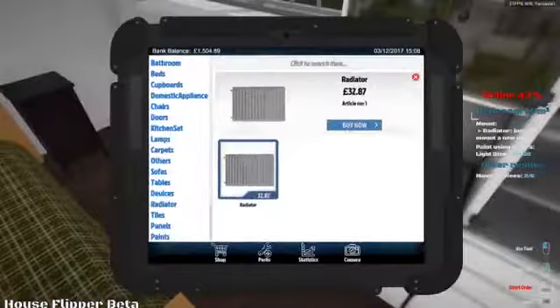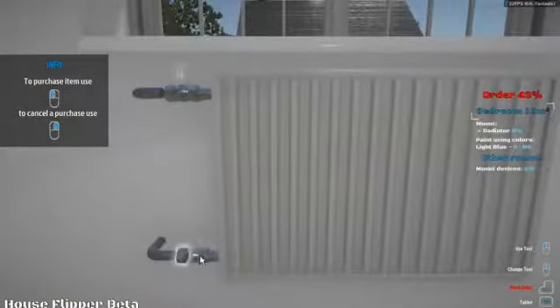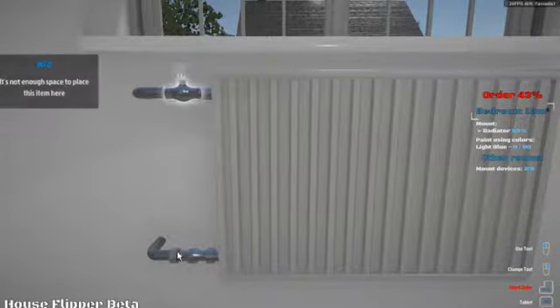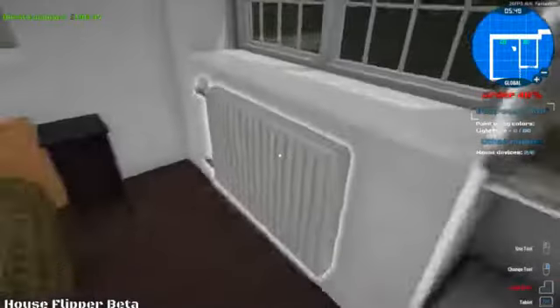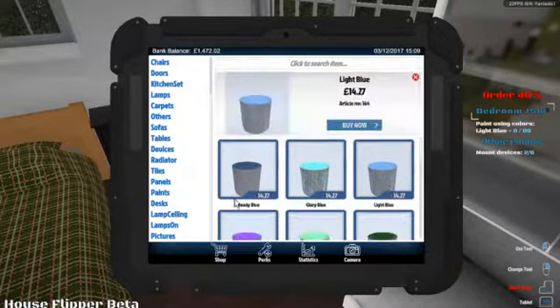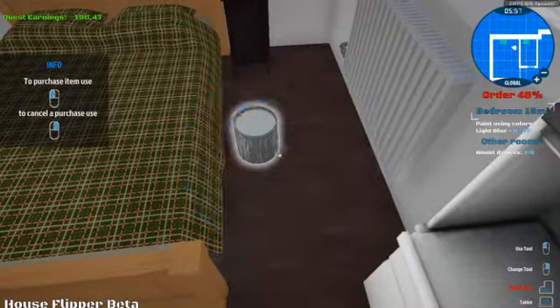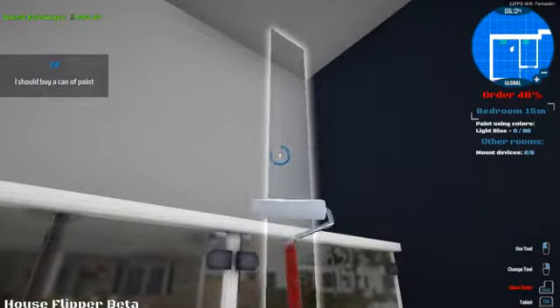This one needs to be painted. We'll get the radiator in. And what do they want it? Light blue. Okay, light blue. Paint - light blue. We'll pop it down there. And now we just have to get out the paint tool. Let's go guys. This paint - it's not as much as you'd think, so we should have this room done.